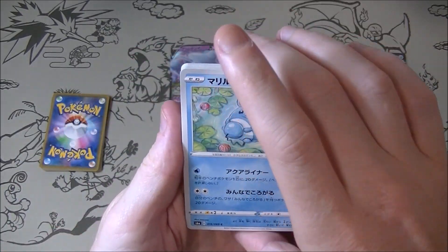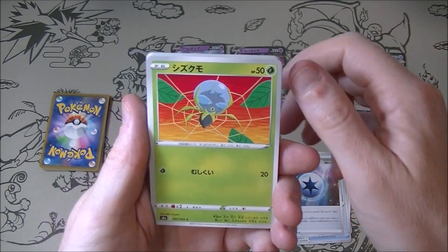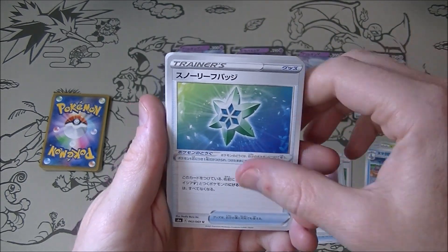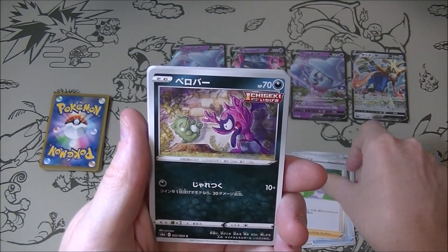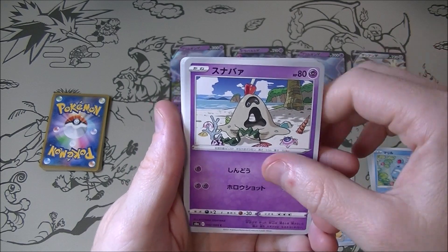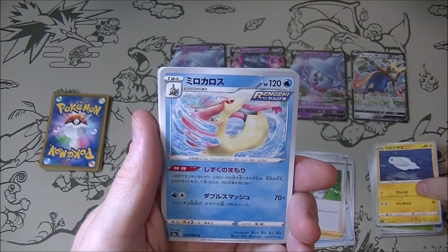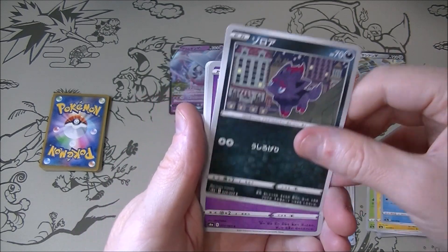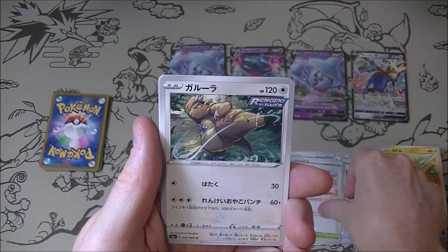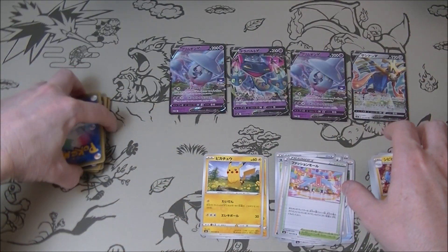More of the same looks like — not shocking. We got a treasure energy, another Pikachu. I do have a Pikachu binder which is kind of coming along — I will show you one day. My expensive Pikachus like the cosplay Pikachus are all going to be in top loaders and stuff, so they're not going to go into the binder just for protection. There are a lot of expensive Pikachu promos now, even the ones that are like not that exciting — ones that they just gave you for buying five packs. I have like five or six of them; at the time they were worthless but now they're kind of starting to become worth something.